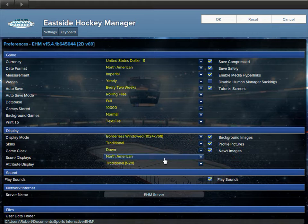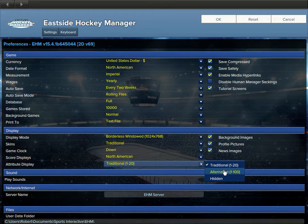Game clock counts down. North American score displays, of course. You can do 1 to 100 like EA Sports does, or 1 through 20 — I prefer 1 through 20. It really gives a lot of value to like a 17 because you know he's 17 of 20. Or you can do hidden, which means they're all hidden and you can only find out how good a player is by scouting them.